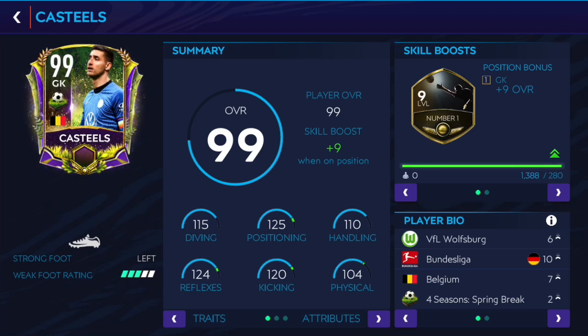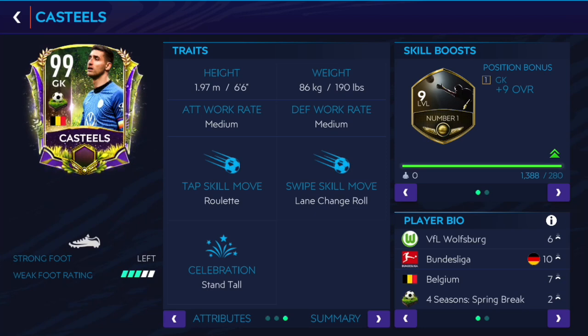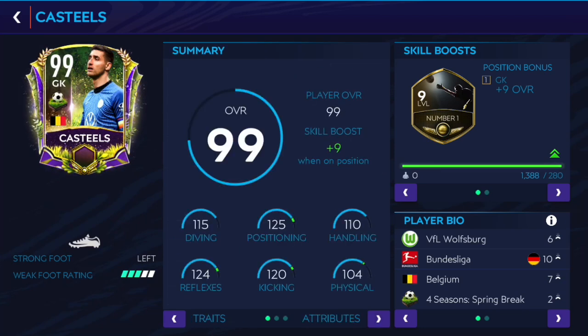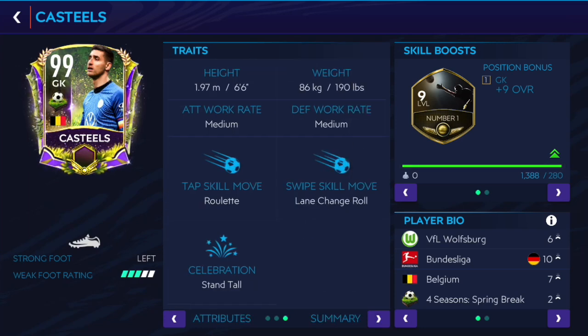Jess Modric once again helped me out with this review — huge thanks to him, without him this video wouldn't be possible. Anyway, his stats look great: 115 diving, 125 positioning, 110 handling, 124 reflexes, 120 kicking, 104 physical, and a number one skill boost, which is good. On goalkeepers, stats don't matter that much because it's all about in-game performance, but they look great. He's six foot six which is gonna help a lot.